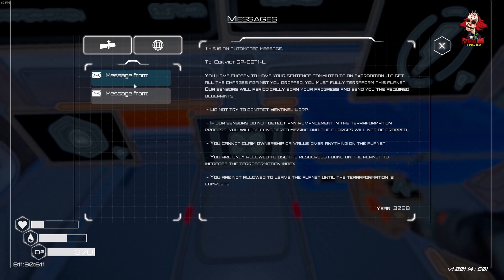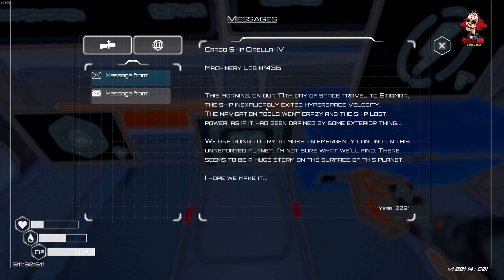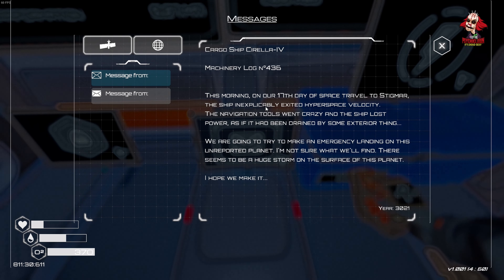Our sensors will periodically scan your progress and send you the required blueprints. Do not try to contact Sentinel Corp. If our sensors do not detect any advancement in the terraformation process, you will be considered missing and the charges will not be dropped. You are not allowed to leave the planet until the terraformation index is complete. So we're actually the bad guy! Cargo ship machinery log: on our seventh day of space travel to Stigmar, the ship inexplicably exceeded hyperspace velocity. Navigation tools went crazy and the ship lost power. We're going to try to make an emergency landing on this unreported planet.